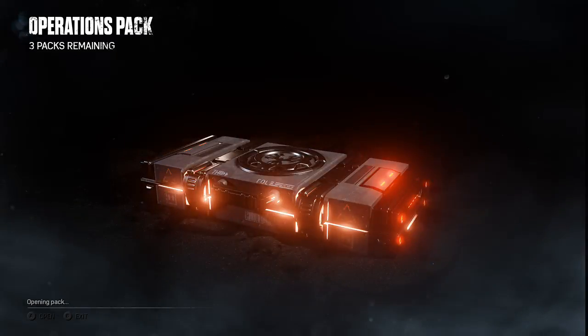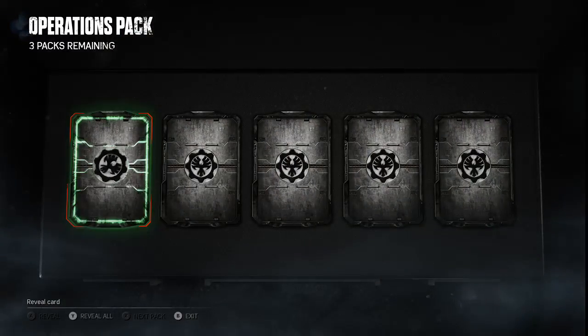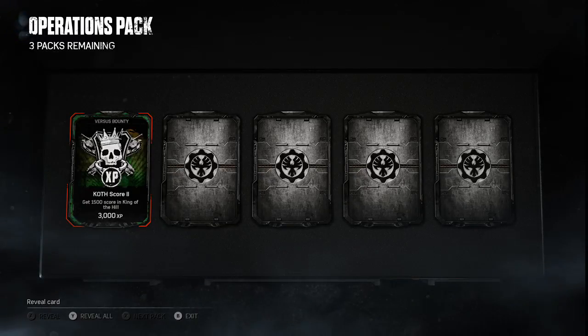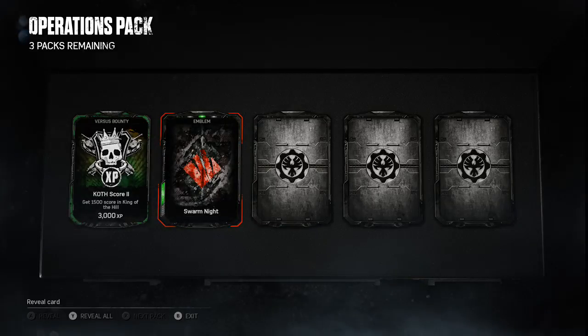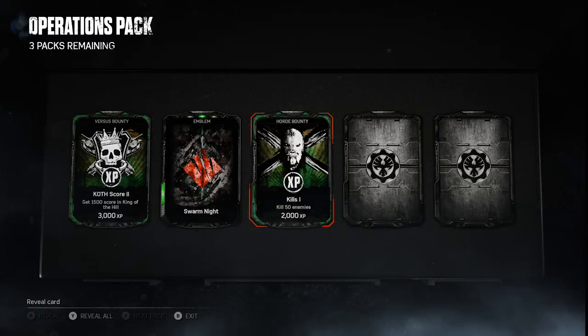The next pack. First card — go Australian with it. Versus Bounty: King of the Hill score, get one thousand five hundred scoring King of the Hill and I'll earn three thousand XP. I'm obsessed with five thousand XP. The next card — probably going to be another Versus Bounty. Oh no, it's an emblem: Swarm Knight. Very nice. Horde Bounty XP: kill fifty enemies, two thousand XP.